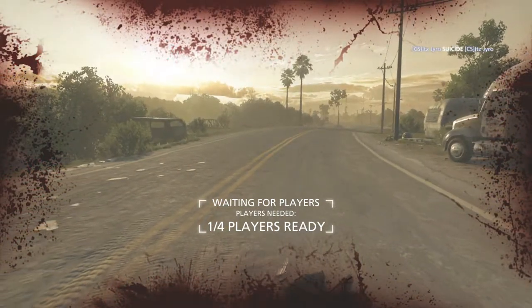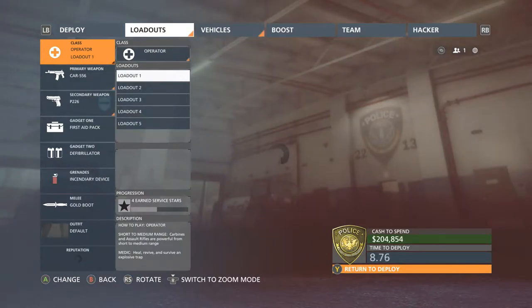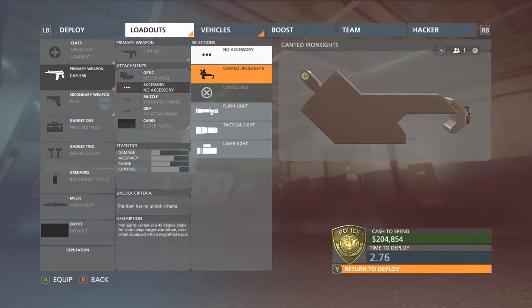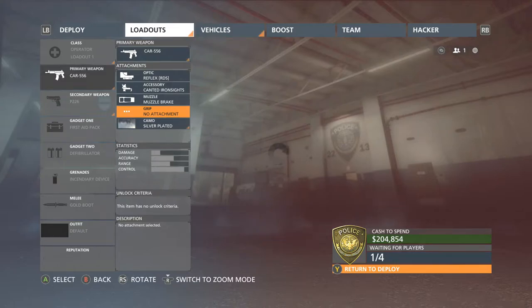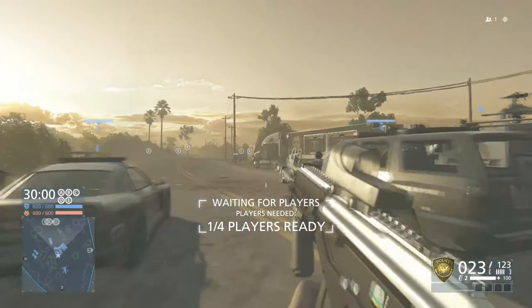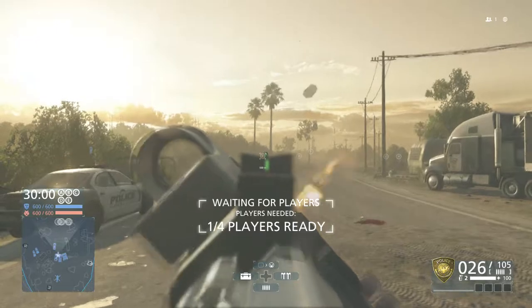We're going to redeploy so you can see what the gun looks like by itself, and then head into the loadouts. For the CAR 556, we'll put on the reflex sight — I do not like the reflex sight in Hardline. They gave it a humongous yellow triangle and it just looks ugly. It is hard to get kills at range with the red dot sight on.